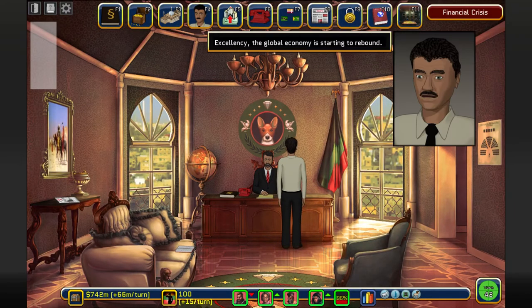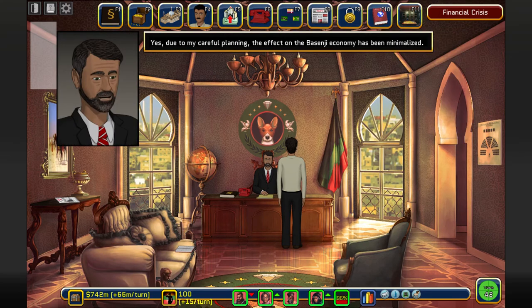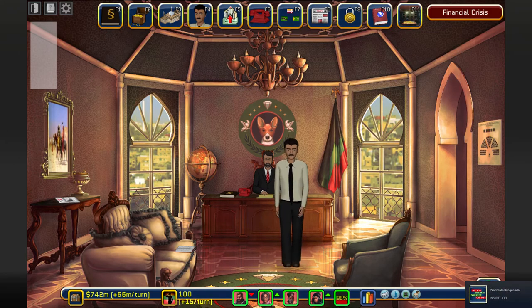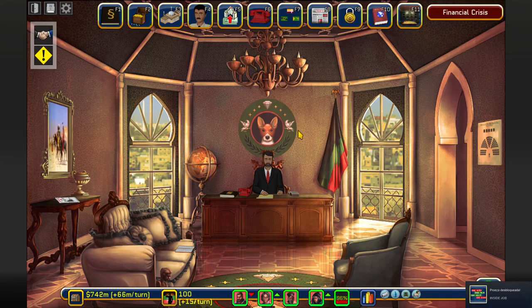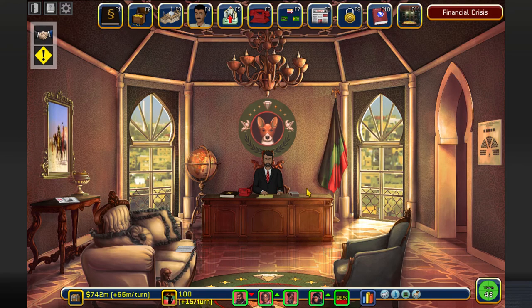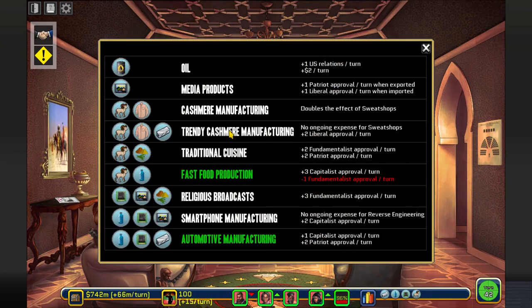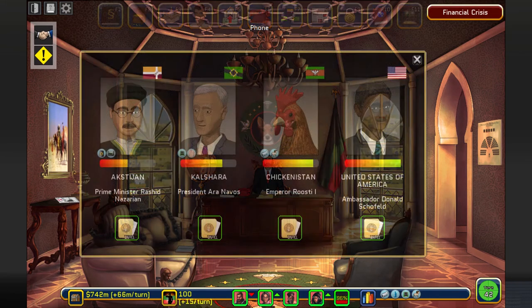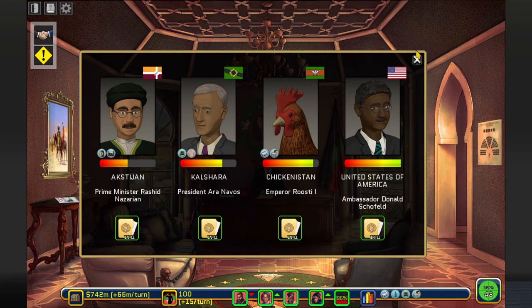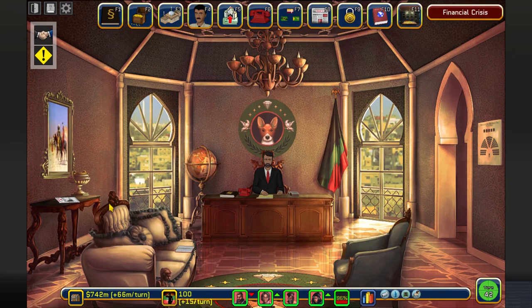The financial crisis is over! Yes! Due to my careful planning, the effect on the Basenji economy has been minimalized. You have successfully bailed out all of Basenji's troubled industries and some may repay a portion of their debts in the near future. The agreement to import oil from Pakistan has expired - we need oil. But I guess we don't, because we already have maximum US relations.